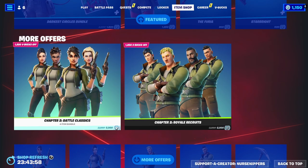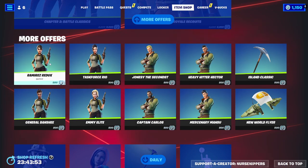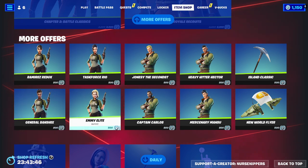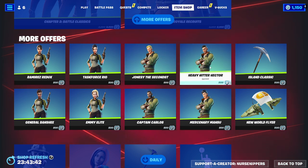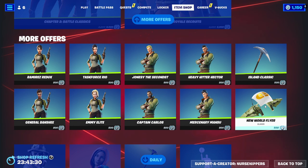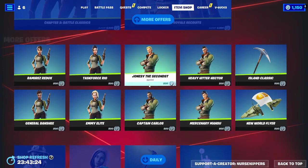We've got the Chapter 2 Battle Classics and the Royal Recruits, which are the boy version. On the girls' side we've got Ramirez Redo, Task Force Rio, General Banshee, and Emi Elite. On the boys we've got Jonesy the Second — that's funny — Heavy Hitter Hector, Captain Carlos, and Mercenary Man Sue. You can also get the Island Classic Pickaxe and the New World Flyer Glider. No loading screen.